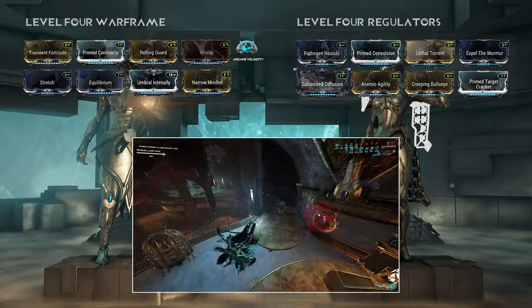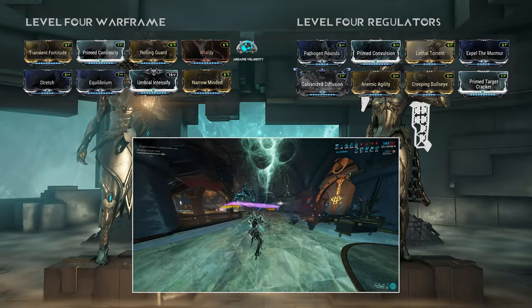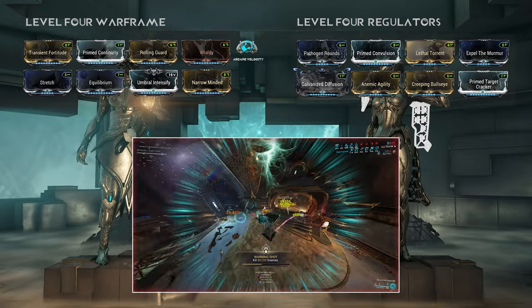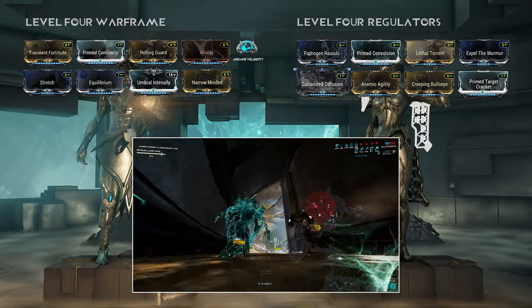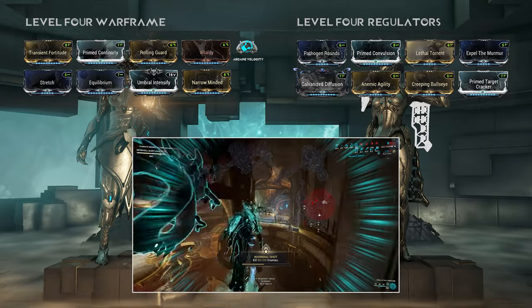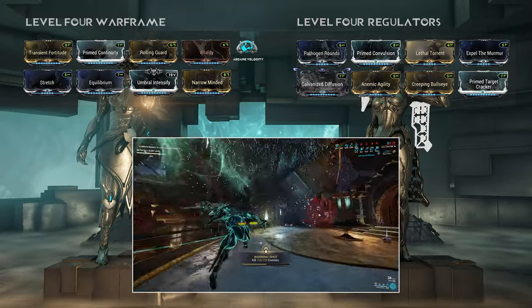The gameplay footage you're seeing right now is actually from my level 5 build, and that is because level 4 and level 5 are very much intertwined. The reason for that is that at level 4 we start using Helminth, which introduces a lot of variability to our warframe builds. Helminth allows us to outsource a certain trait of our build in order to maximize another. In this case I've chosen Nourish to outsource my energy regeneration, which will allow me to slot in more damage. On top of outsourcing things to Helminth we will also add in things from our entire loadout in order to further improve our level 4 build.